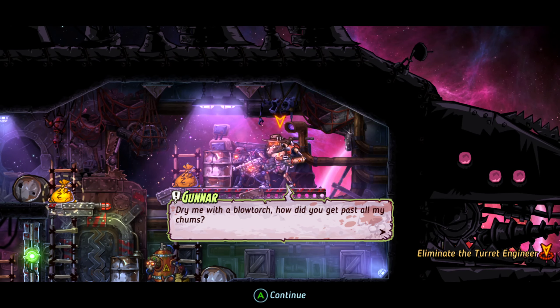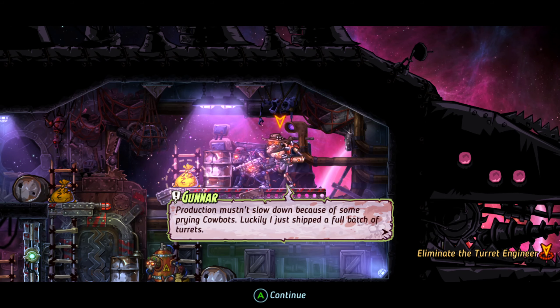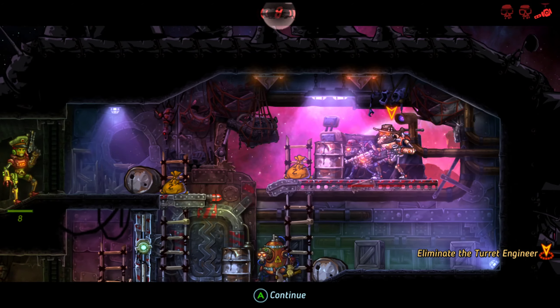I'm gonna leave Sea Bass with the machine gun - it seems to do better. Drive me with a blowtorch! How did you get past all my chums? The dark ship mustn't slow down because of some prying cow bots. Luckily, I just shipped a full batch of turrets.